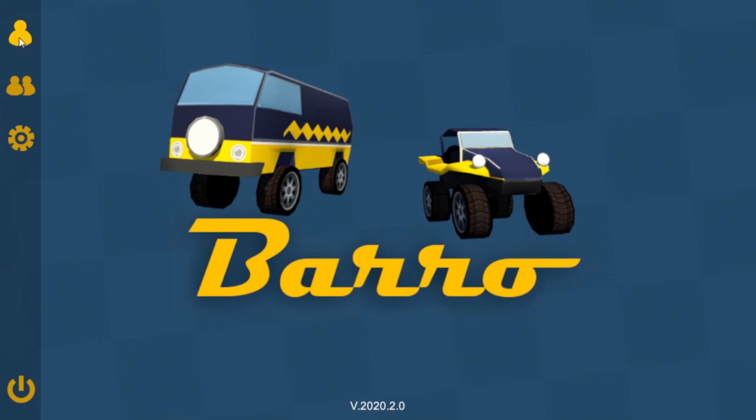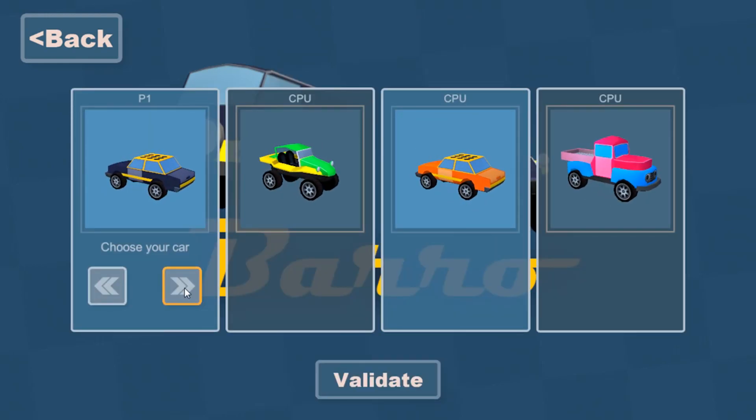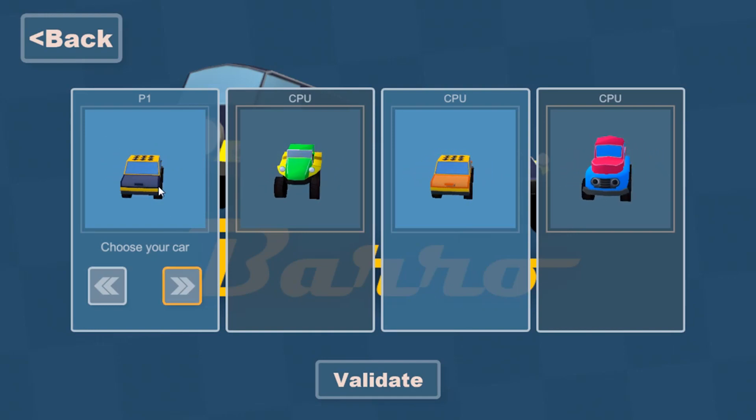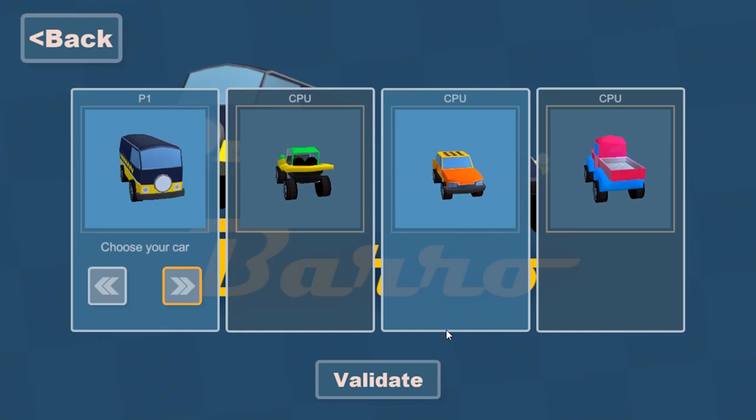We'll just get straight into it. This music doesn't really suit the intro of the game in any stretch. You've got two game modes: arcade and time trial. You only have four cars to choose from — a little taxi thing, a pickup, a Samba bus, and a little buggy. We're going to pick the Samba bus. Why not? Just to be a little bit different.